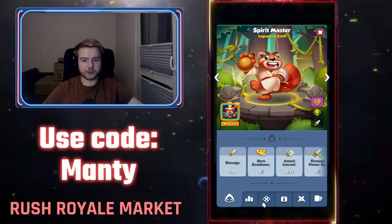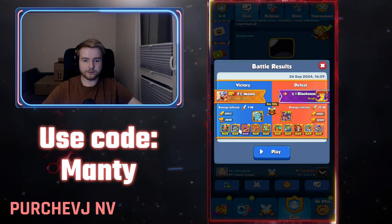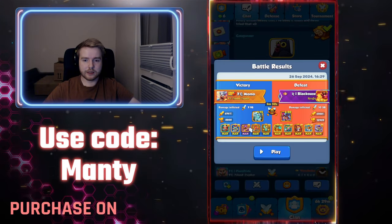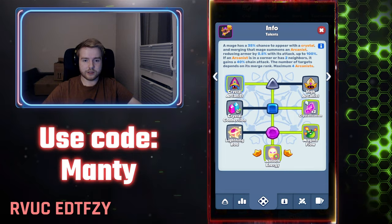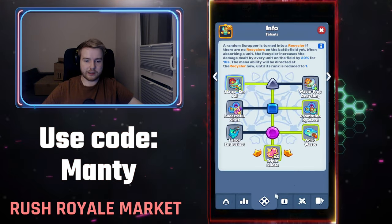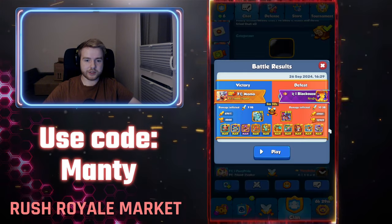As for the talents, standard for Spirit Master: left, right, left. For Knight Statue it's left, left, right. Crystal Mansell is left, right, right. Trapper unfortunately doesn't have talents yet, and Scrapper is standard.